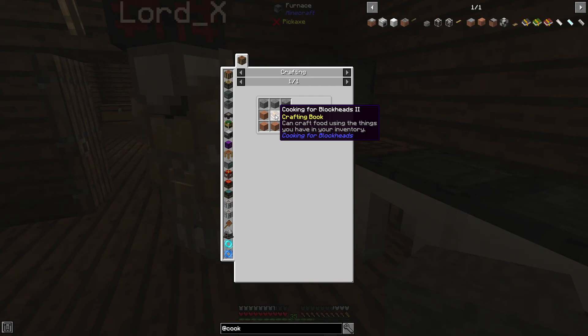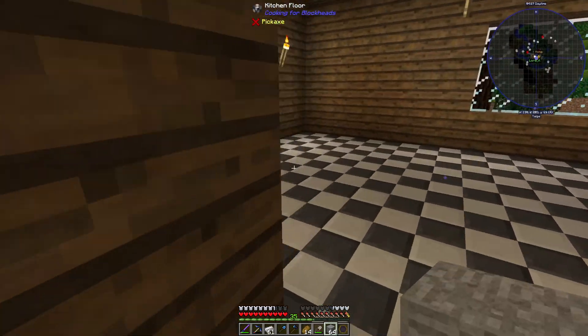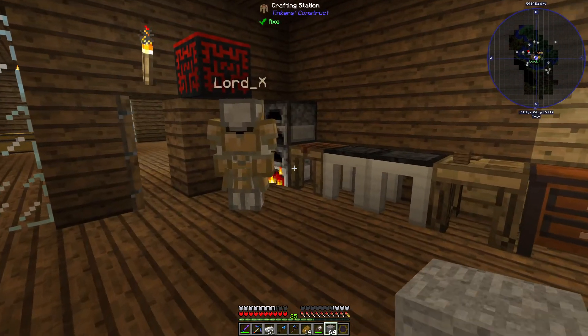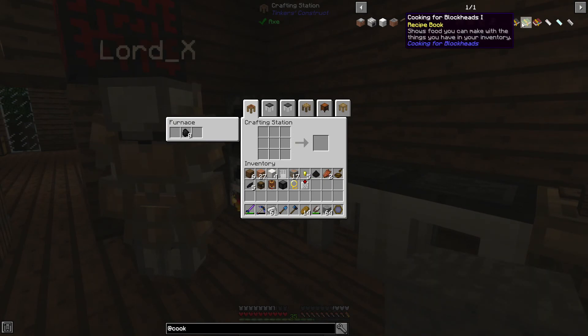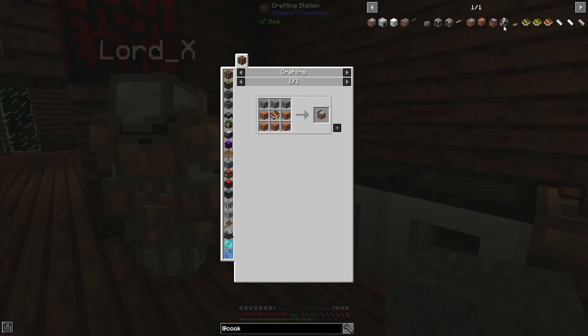So how do I make it into Cooking for Blockheads 2? Two diamonds and two crafting tables. There's a third one — that's the Cooking for Blockheads no-filter edition, we don't need that. What's in that one? It shows all food recipes, not just the ones you can make already. Okay, so I just need two diamonds.